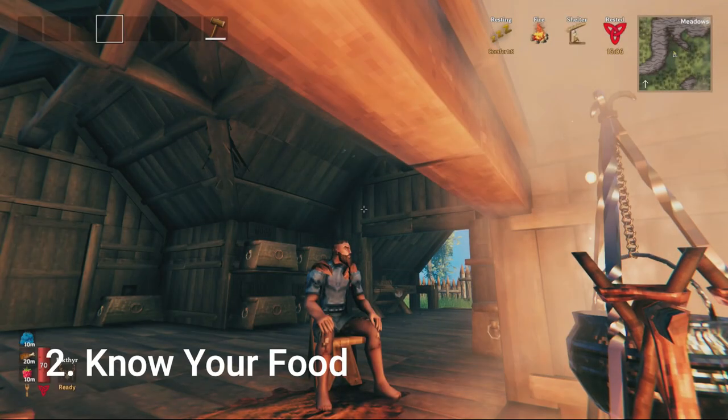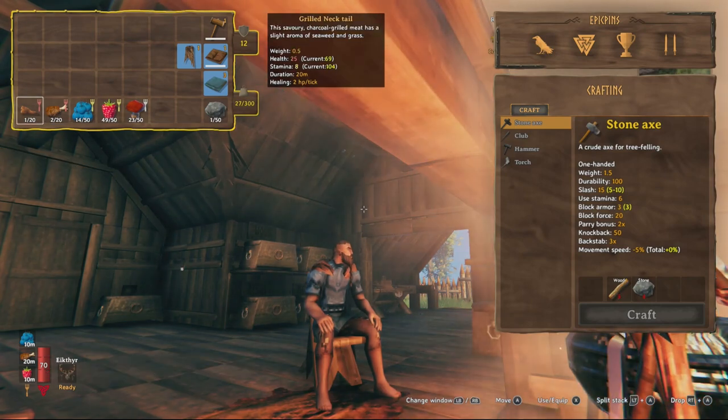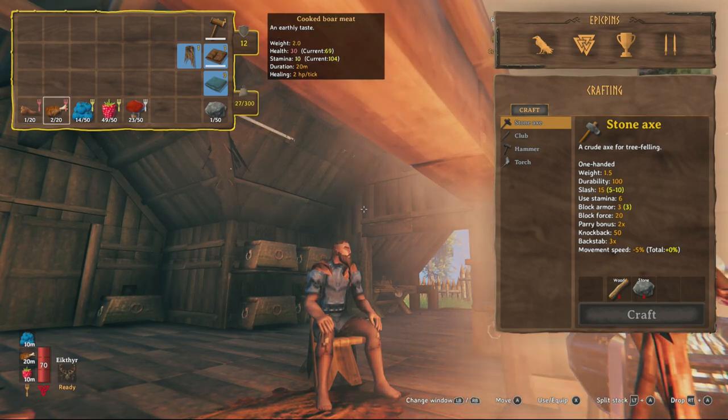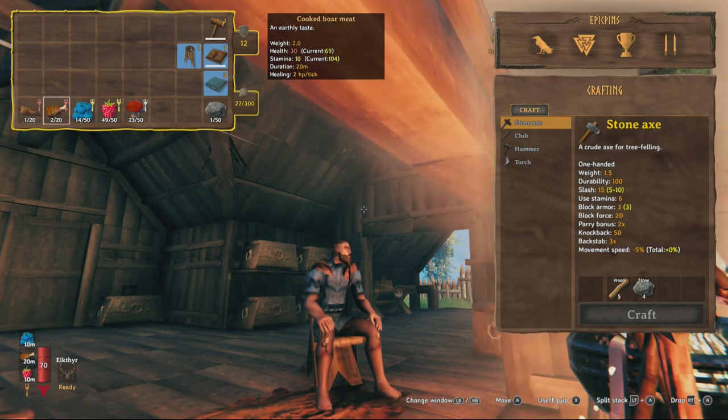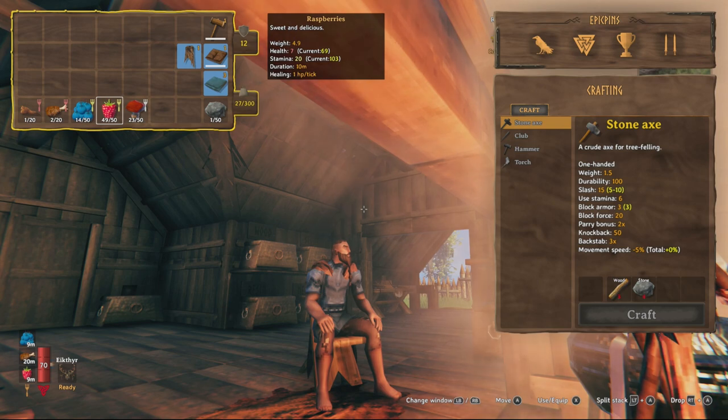Number two: understanding food. Food early on in Valheim isn't an enigma — it's pretty basic. You kill an animal, get the meat, cook it, and consume it. You can consume up to three separate items for benefits and effects. But you may not notice what those items actually do in terms of your health and stamina.